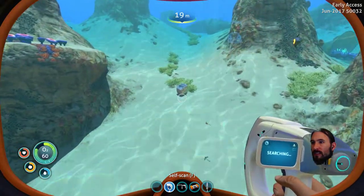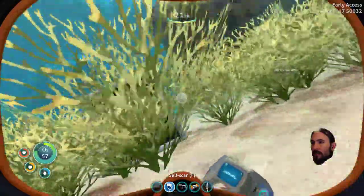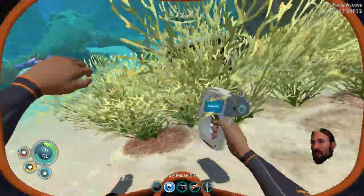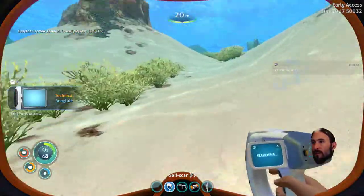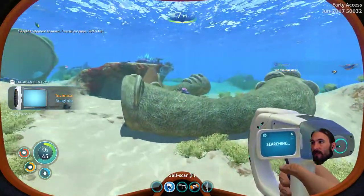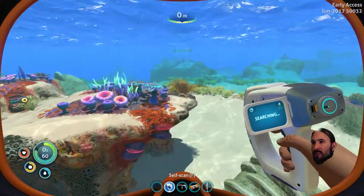Oh look, a container. See, glide fragment. Nice. Scan it, you fool. There we go. Nice. Oh, we can build it. Or can we build it? I don't know. I think we've got the blueprint — we've got the technical entry, though.